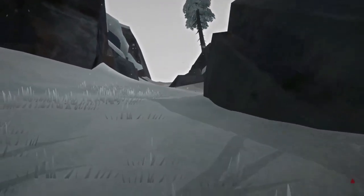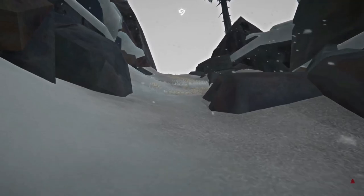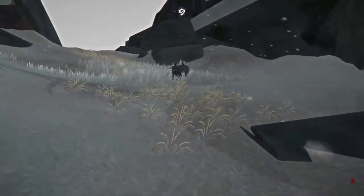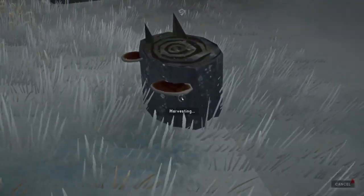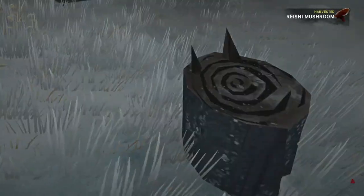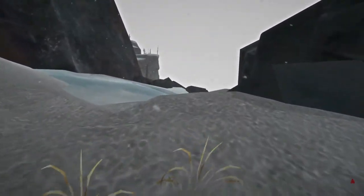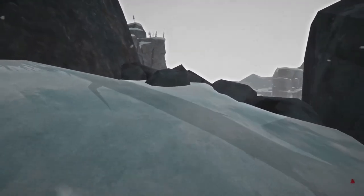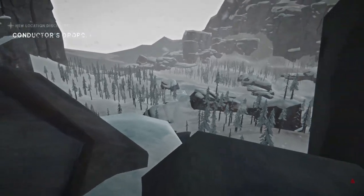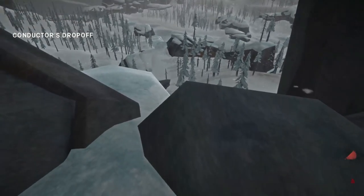Over here we actually do have another location. With this location, you cannot get to the other side — there's a little bit of an invisible wall and some rocks I can't really get past. But it's got a heck of a view. A little bit of mushroom. This is called the Conductor's Drop-Off — if you didn't pay your ticket, this is where he threw you off the side, I think.